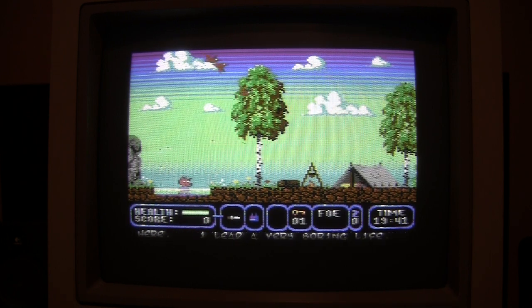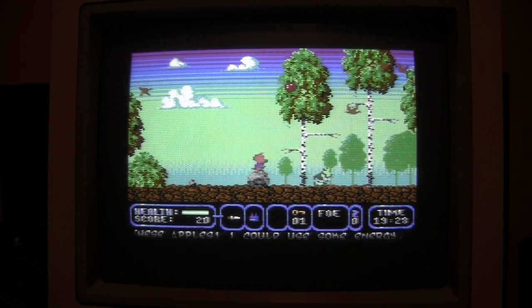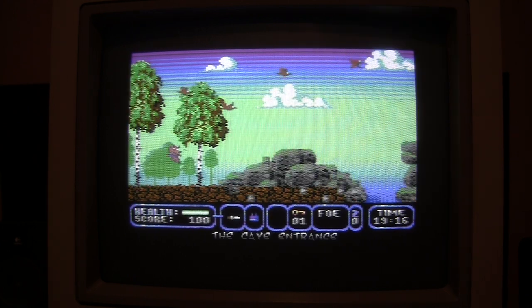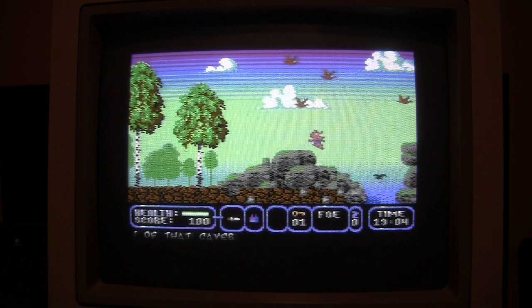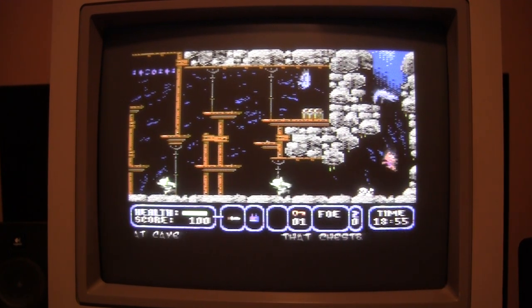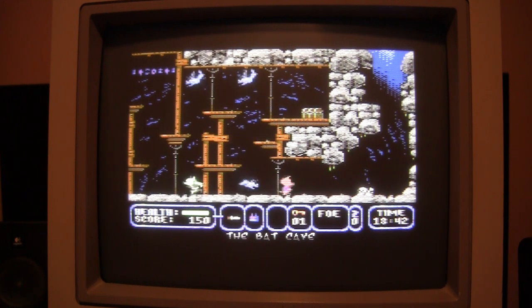I'm using my joystick to control the pig, shooting with the fire button of course. You see this foe — this is the life of the enemy. There are some bats coming. You see the text coming down there also. It's like 19 minutes left. And I have a mushroom — that's nice. You get better health when you get food and stuff.